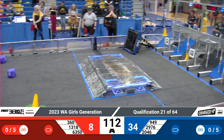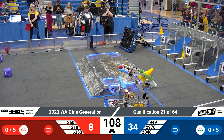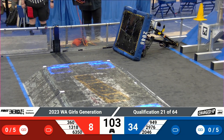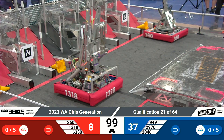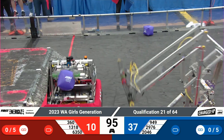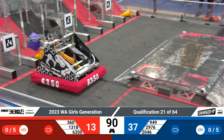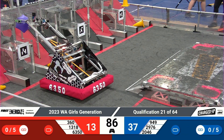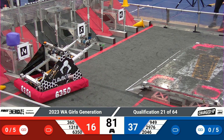Over in the red alliance substation, 360 The Revolution quickly grabs a cone and brings it back home to deliver to their alliance grid. 949 Wolverine, courtesy of the blue alliance, delivers another game piece to the blue alliance grid. IRS goes back on a couple of their wheels and lands successfully on all fours. There are two sets of two game pieces on the blue alliance grid — let's see if they can complete those to make a link.